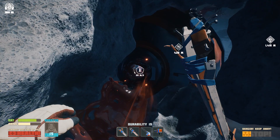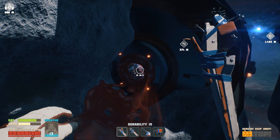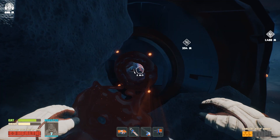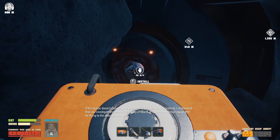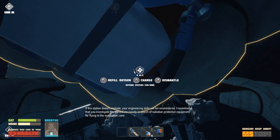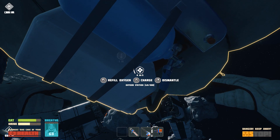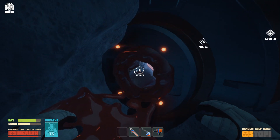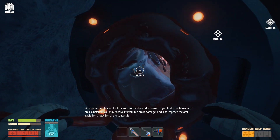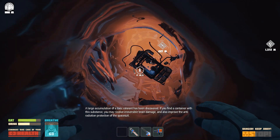My oxygen is running down — at about 10 seconds, time to deploy the oxygen station. I need to be able to get back as well. Deploying — installed. Pressing the button to recharge my oxygen, and you can see the charge decreasing. I'm full up — time to get in there, boosting away up to 20 metres per second.